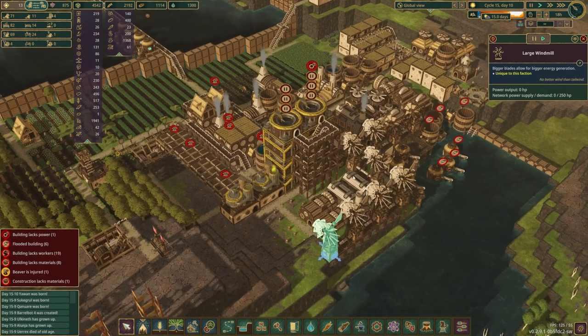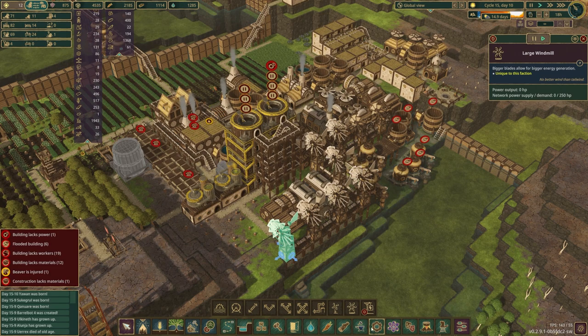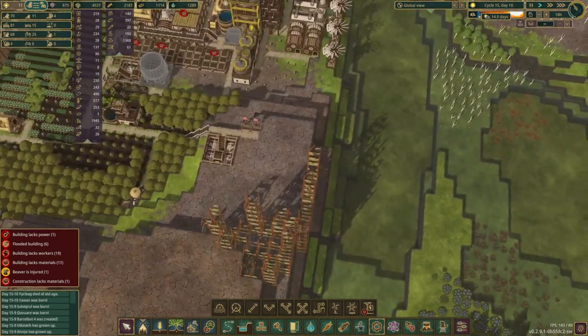You'll notice none of these are turning because there's no wind. But even if they are turning, we're really only going to be able to make power for about 60% to 75% of our machinery that we have, which means we need a lot more. And importantly, we also need gravity batteries, and we don't really have a great spot to build those right now.